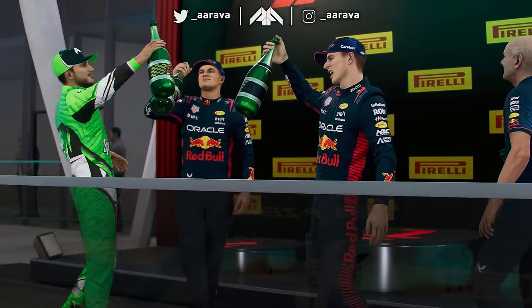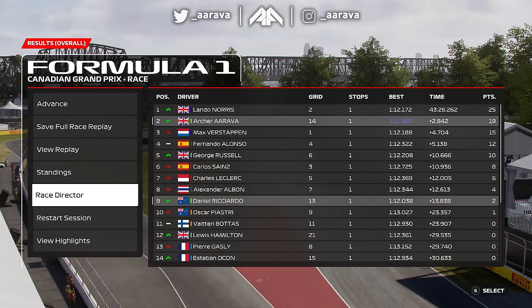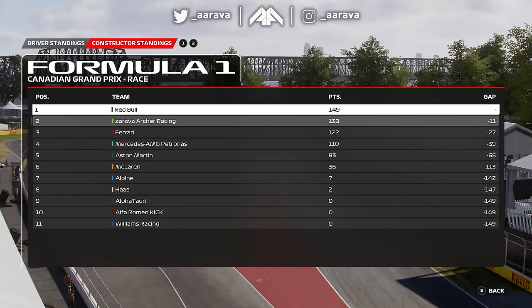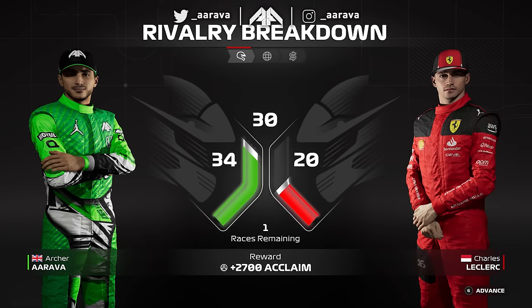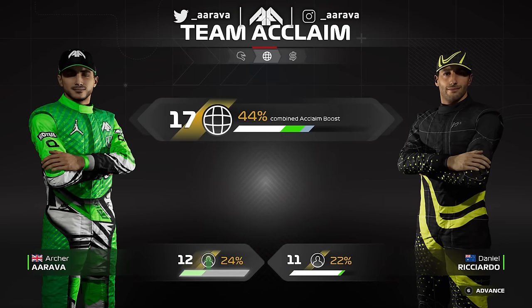P2 feels very sweet from P14 — that was a very solid drive. Ricciardo I'm disappointed with. He was keeping up with us and was ahead for the first stint, but he just didn't make the most of the soft tyres in the second stint and got stuck in P9. We lose the championship lead to Lando Norris, but it really is looking like myself and Lando — the two Brits — pulling away. Sainz in third is looking distant. Red Bull take the lead of the constructors back from us by 11 points, so we need Ricciardo to step up. But overall a very very good Canadian GP considering how Saturday went. If you enjoyed it, hit that like button, let me know in the comments, and subscribe for weekly Formula 1 content. See you guys next time!